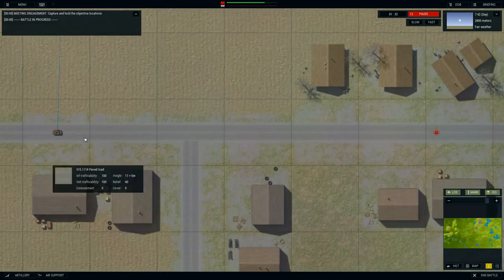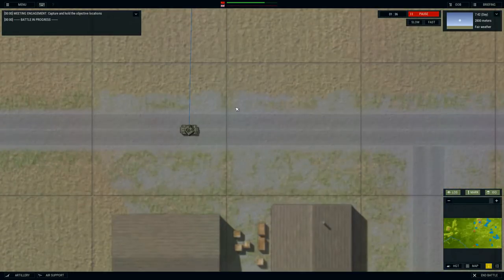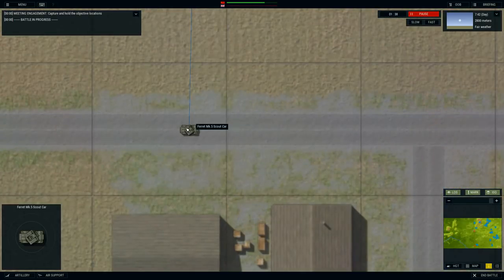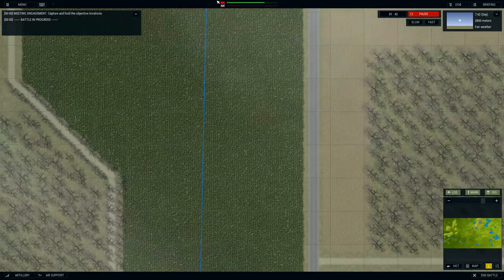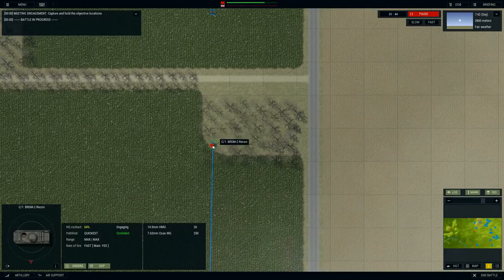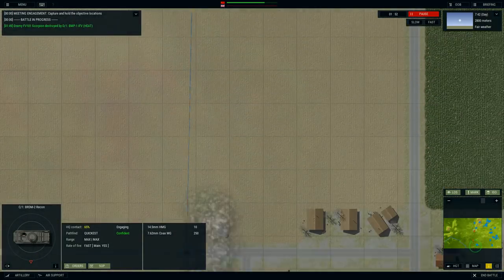Look at that movement — really smooth in the way they just get in there. It looks like one of them has stopped, and our scout team is engaging. I wonder if they're capable of even taking this thing out. That would require them to have some anti-tank weaponry, and I'm not sure a scout team — a recon team — would be equipped with that. The 14.5 millimeter might be able to bust through.